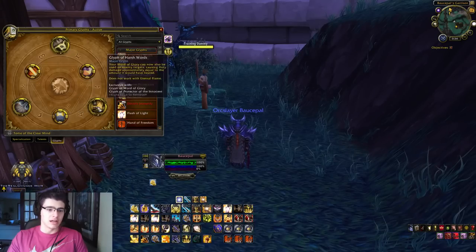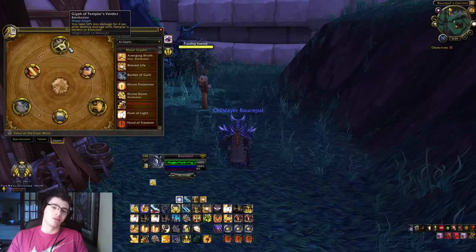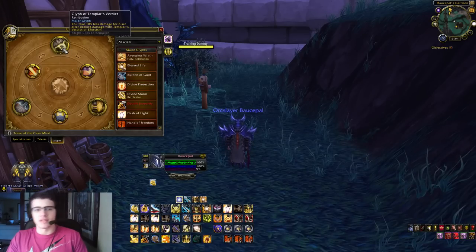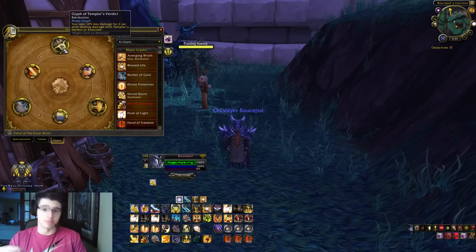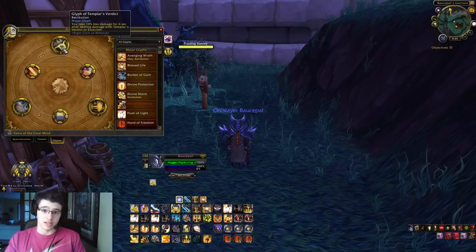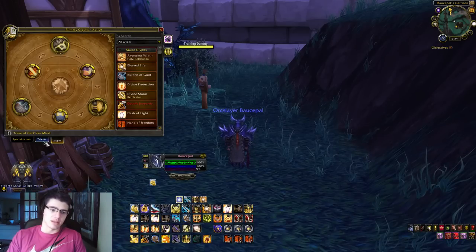Let's move on to Glyphs. Glyphs are variable. I'm going to go over my major Glyphs. Glyph of Templar's Verdict: you take 10% less damage for 6 seconds after dealing damage with Templar's Verdict or Exorcism, essentially meaning you are always taking 10% less damage, which as a Paladin is vital because you just take damage all the time.